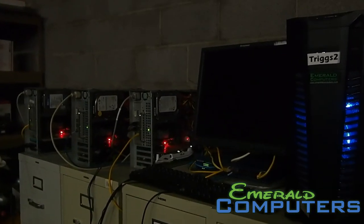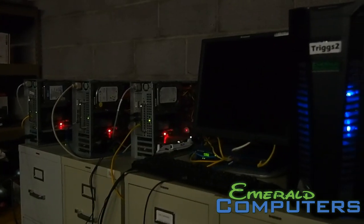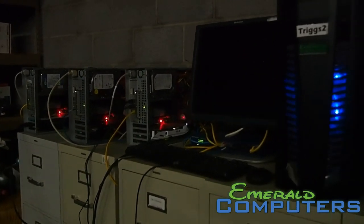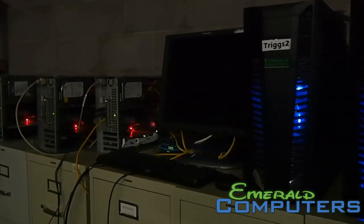Over there on top of these — we use filing cabinets as a table, of course. Over there we have some of our RX 480 machines: we have our Asus one, a Sapphire one, and a PowerColor one. And one of those machines is actually another 380.